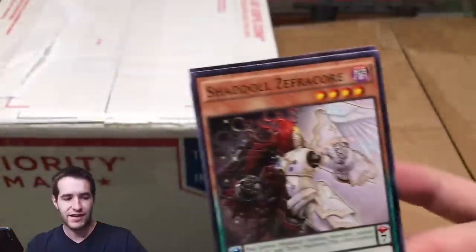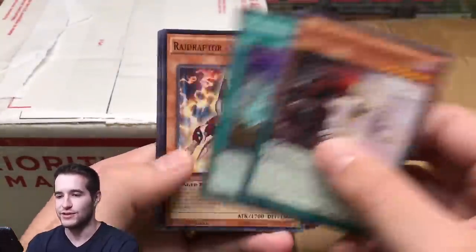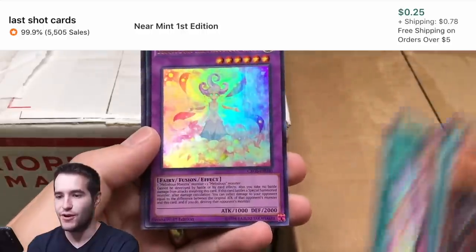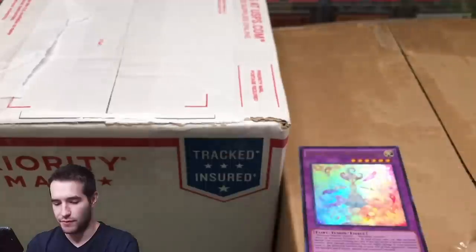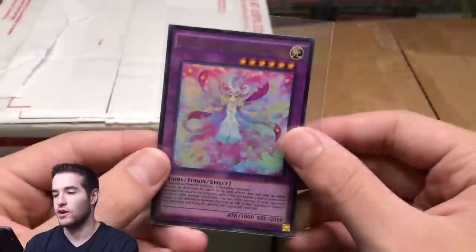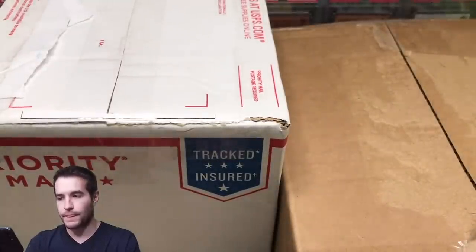We're going into a Cross Souls pack. This Tactical Evolution pack I actually bought off TCGplayer - it was listed as first edition for like seven or eight dollars, a steal, but it wasn't first edition. Fight for Fusion, Bloom Diva the Melodious Choir - I feel like I've pulled this card so many times - Primitive Butterfly. Let's sleeve it up, ultra rare, about a dollar, not bad.